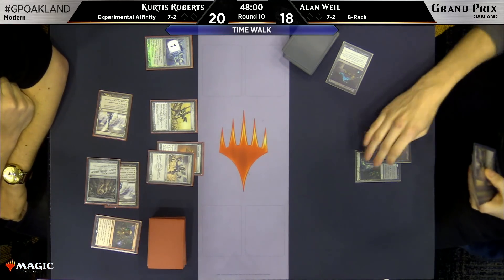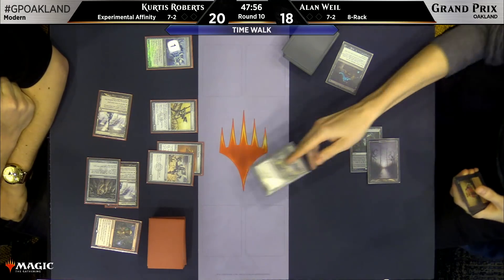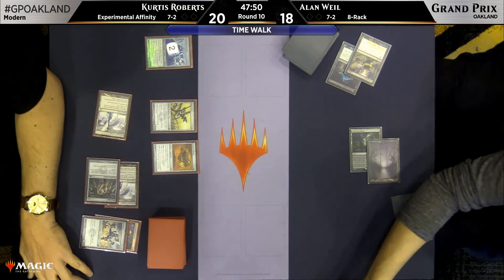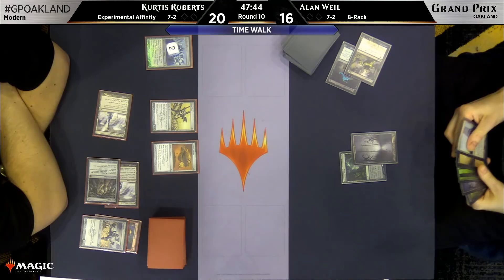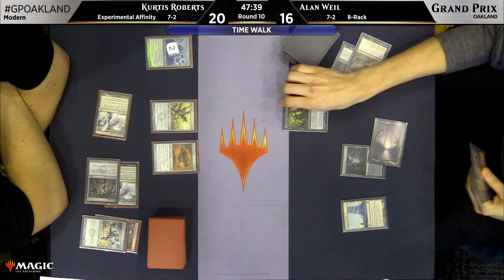This matchup doesn't tend to be very good for 8-Rack, just because Affinity dumps its hand fast, so it's hard to get value from your discard spells. The cards are cheap. Ensnaring Bridge doesn't really stop Affinity, because they have a bunch of zero-mana creatures, so you can attack and then re-equip Cranial Plating. Or Signal Pest does stuff.